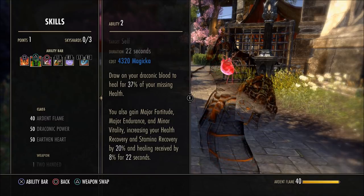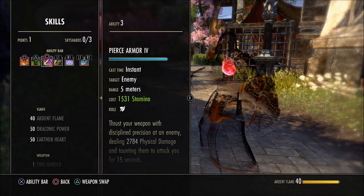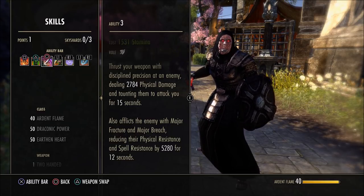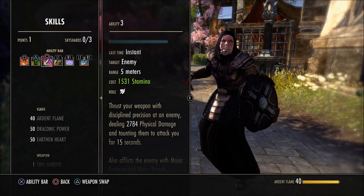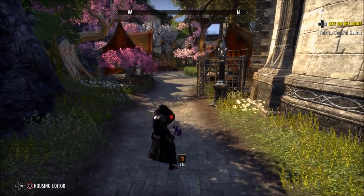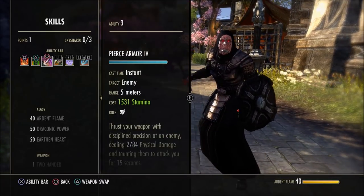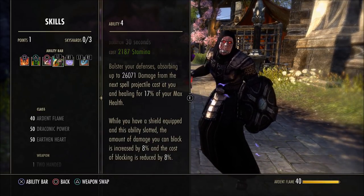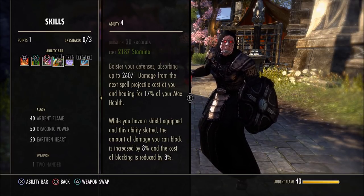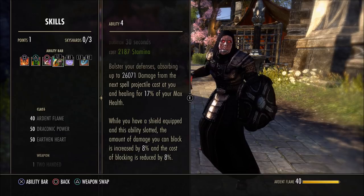Dragonblood also gives you recovery. Stamina recovery doesn't affect you while you're blocking, but because we aren't blocking all the time, while your guard is down you do recover. So keep this on — you get three buffs: major fortitude, major endurance, and minor vitality for healing received. Pierce Armor is our main taunt. It reduces physical and spell resistance of the target and keeps them taunted for 15 seconds. Starts off as Puncture in the sword and board skill line. Make sure you use this — hold on to the boss, don't let him go. If that taunt drops, the boss runs after the group.